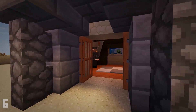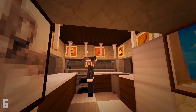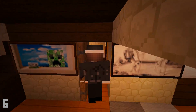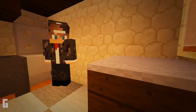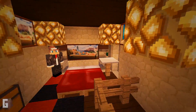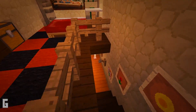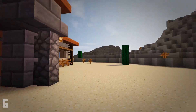This house has two floors, a sturdy stone entranceway, many cactus in the yard, as well as a bedroom, bathroom, and a kitchen. This build is a very quick and easy build and I cannot wait to show you how to build this house.